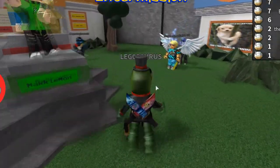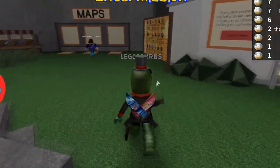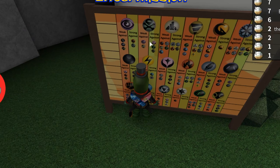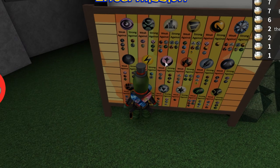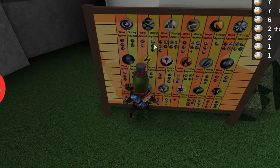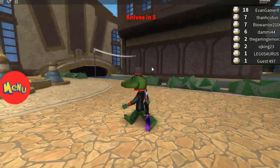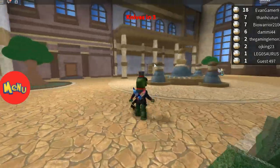Oh man. What is poison strong against? Let's check — because Nidoran is poison. It is strong against pink, whatever pink, fairy, I think. Isn't it fairy and green, which is a grass type, and oh, something else. Okay you guys, finally my very first game.